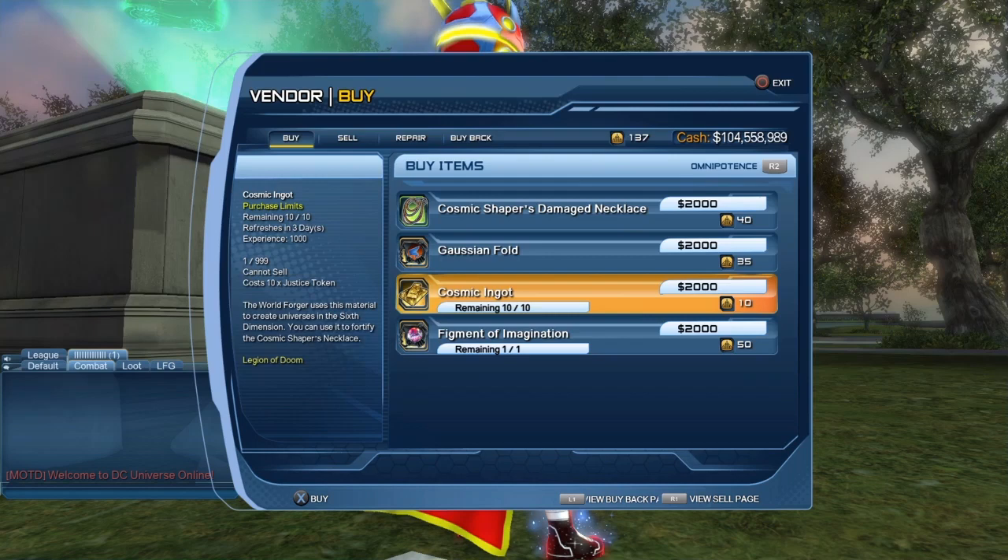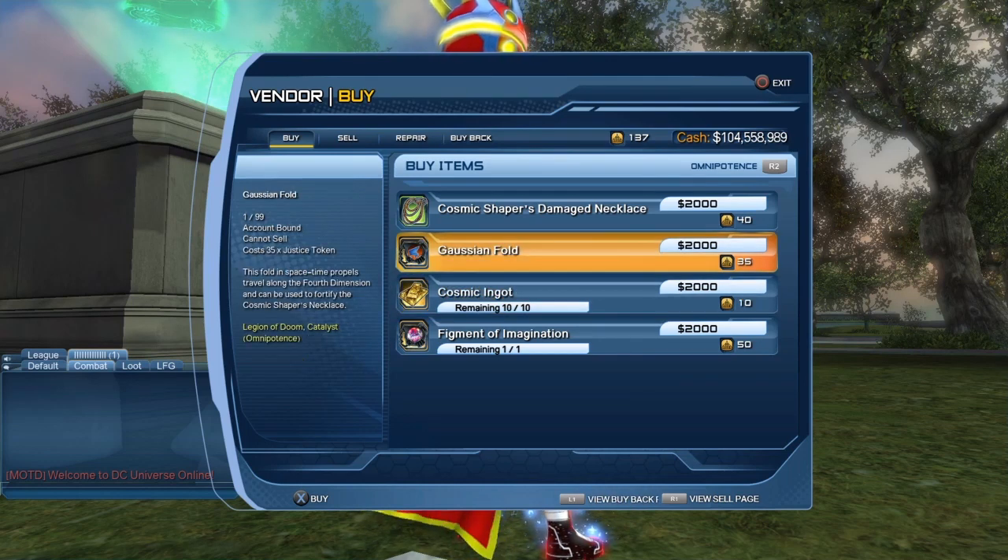You can see we can purchase some cosmic ingot from that little guy over here — we can purchase 10 of them every week. Where it says remaining 10 of 10, this is the amount you can purchase within one week. On Thursday when we get the weekly reset, the number will reset and you can purchase some more again. But here today, what we need is two Gaussian folds.